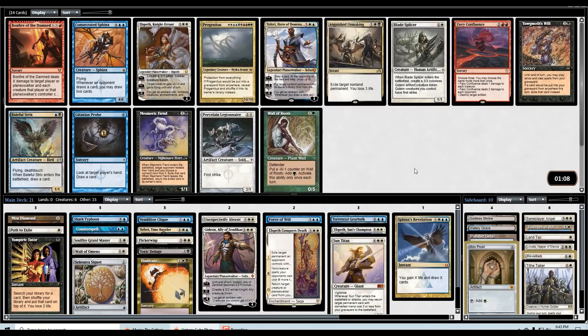Ideally a dual of some variety since we have the Delta to go find it. Oh man, there's Yawgmoth's Will — we definitely could have had the storm deck; we would have had basically all the pieces. But we do have ourselves a perfectly good Teferi here. Passing Elspeth, Gitaxian Probe, Sphinx's, Baleful Strix, Unmake — lots of good cards, so we might wheel something out of this pack even. Let's just go with Teferi.